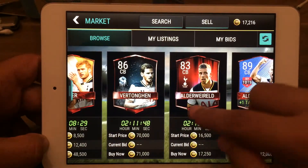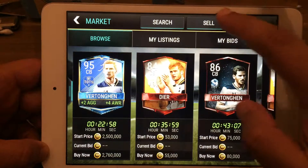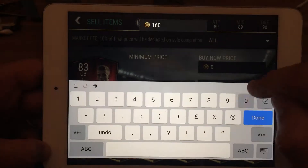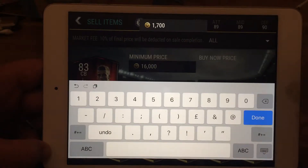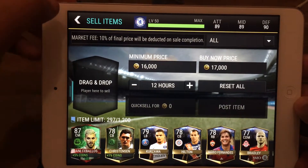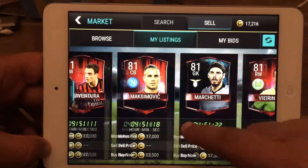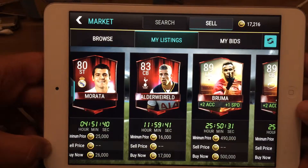We will set the starting bid to 16,000 and the buy now to 17,000. Set the duration to about 12 hours, confirm both prices, then post the item. Go to my listings to confirm — there it is, Alderweireld listed.